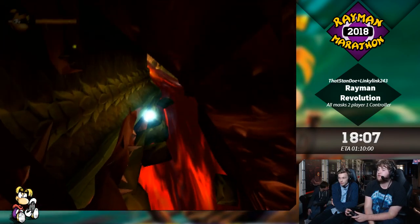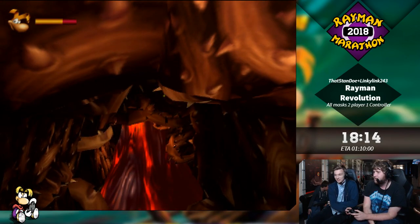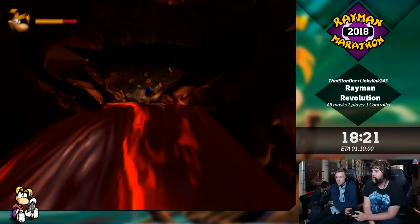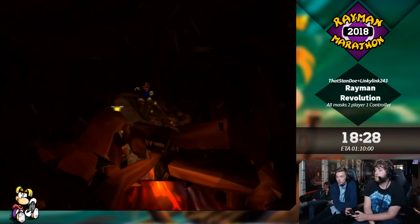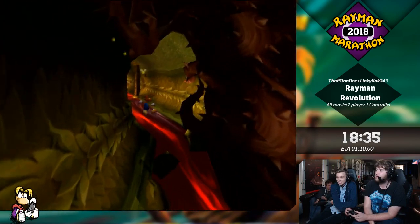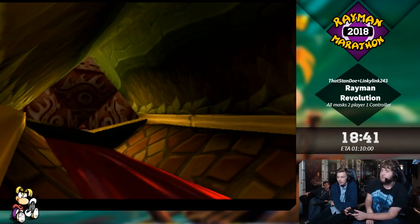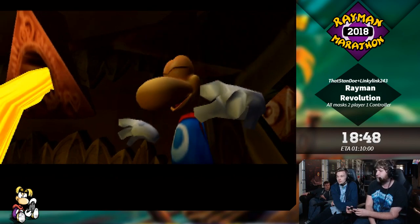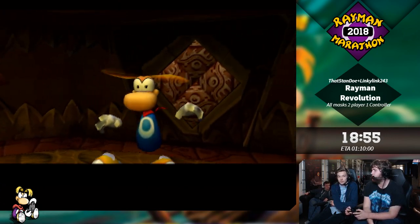If you go to the top left you'll never get hit, pretty much. So there is a pretty good skip coming up which we're not going to go for since we're already getting a little bit short on time. If you basically fail the skip once it's just faster to do it normally. You can skip this boss fight by doing a jump on a cobweb trampoline, then doing a rung grab and going through the wall and falling down to the mask platform. But we're just going to do it safe.